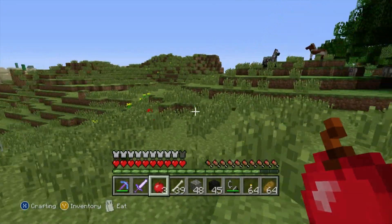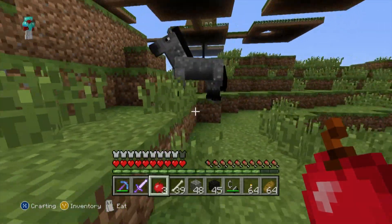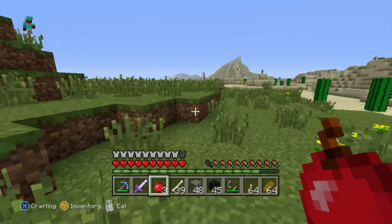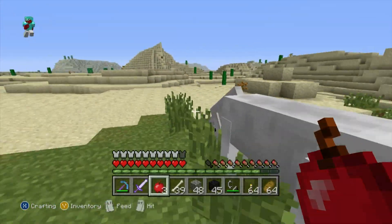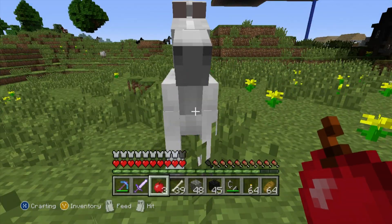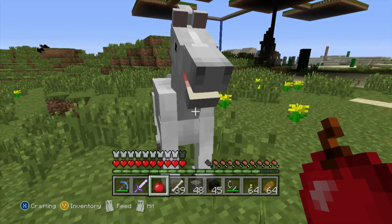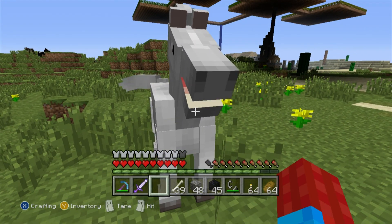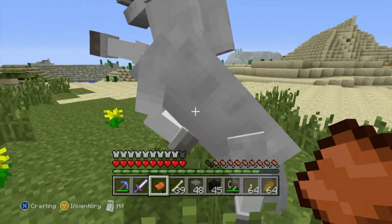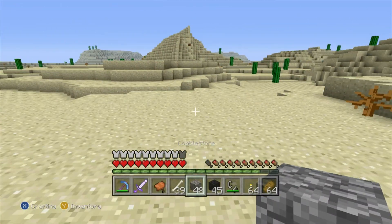I see that white horse over there — I want him. I think this is how it works: I force-feed it apples until it loves me, then jump on its back with the saddle. One, two, three — that was not enough. I needed more apples. Will you let me lead you? No. That was a failure — I just wasted my apples.